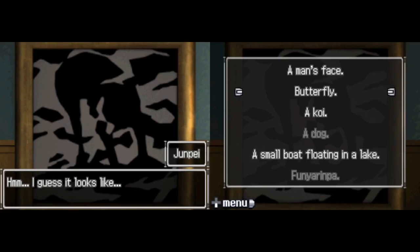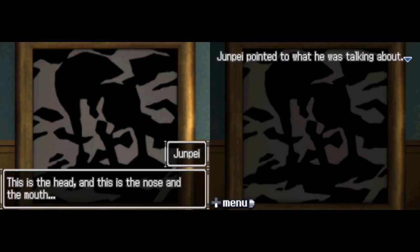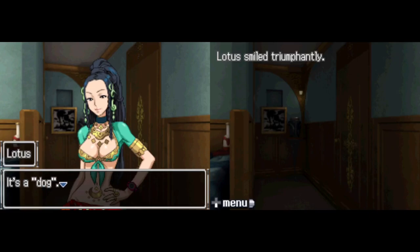I remember on my first playthrough of this game, I thought that the Funyurinpa looked like a person's face with a Viking helmet — like there's an eye over here, eye over here, that little triangle could be a nose or mouth, and then these were the horns of a Viking helmet. So I'll just say a man's face. Junpei pointed to what he was talking about. Lotus smiled triumphantly — it's a dog.